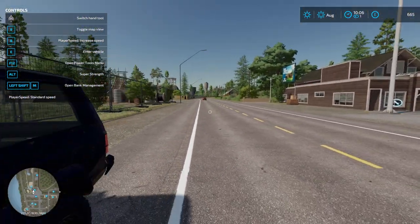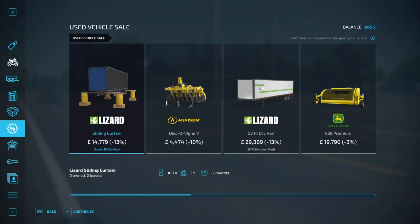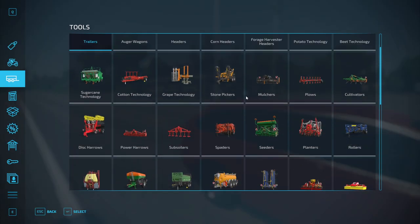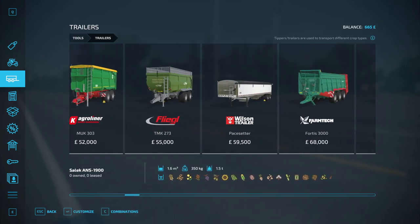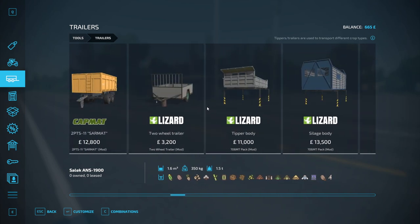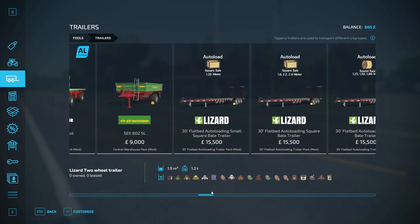Obviously the chainsaw cost us some money, so what we're going to do to start off with is rent a trailer. We're just going to rent a small trailer and try and get some monies. Might as well go for this one - actually no, three and a half...